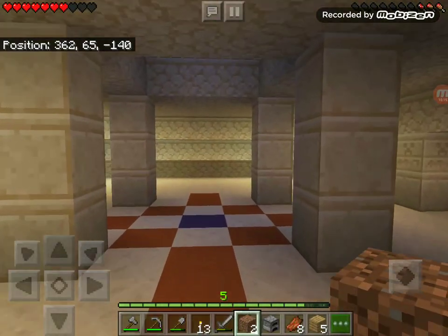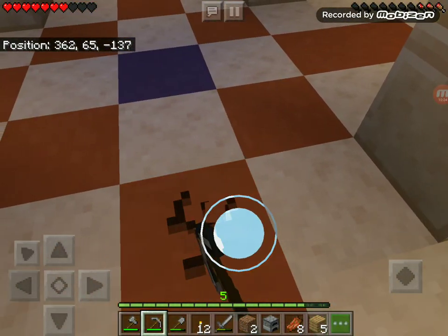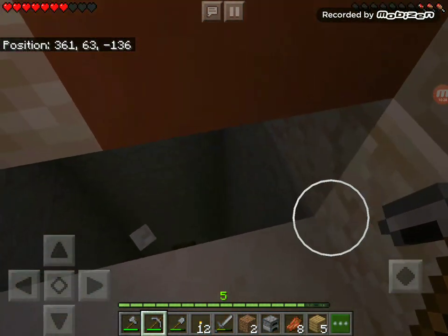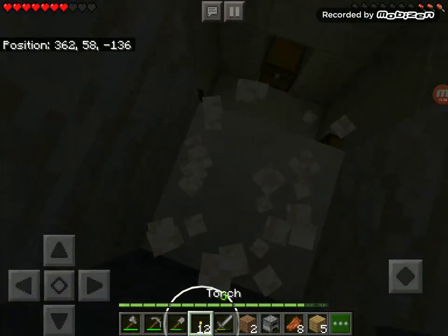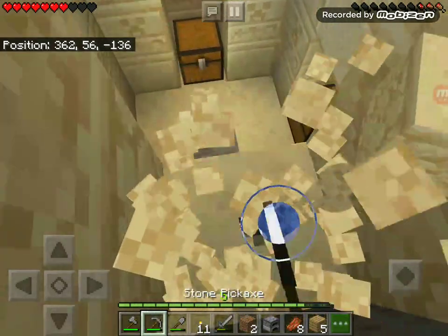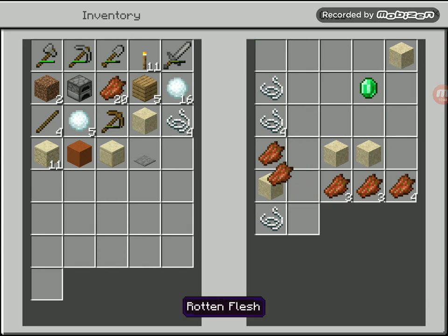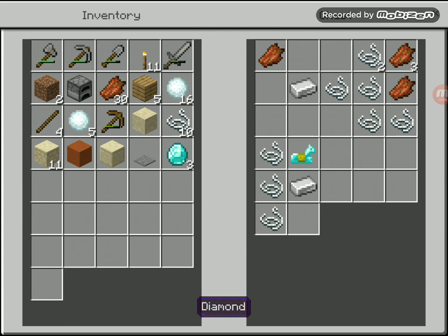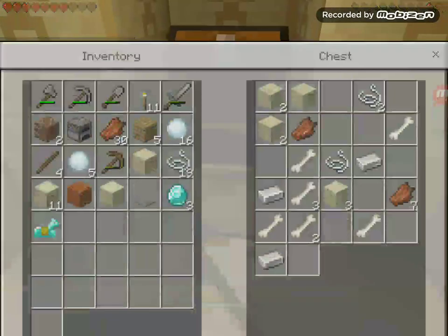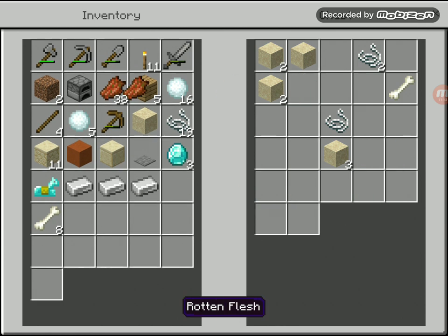I'll blockade. The only way in is through the top, which will leave me free to mine down from above. There. Nice. Plenty of food, loads of string. Diamonds! No way — it's three. That's enough to make a diamond pickaxe. Bones for a dog. This is the best spawn ever.